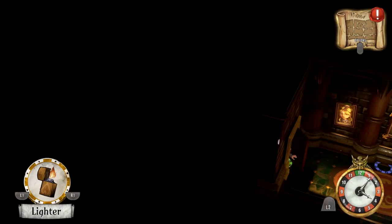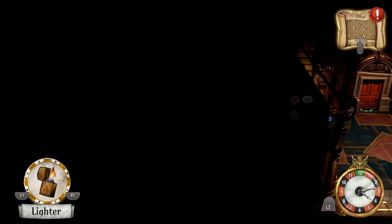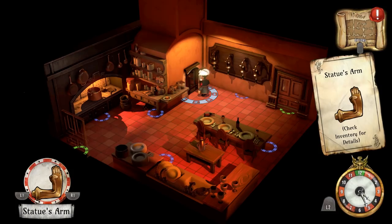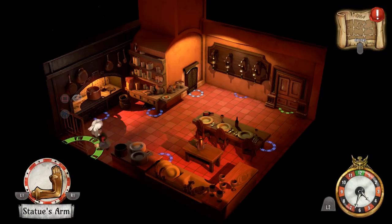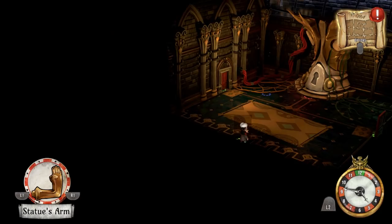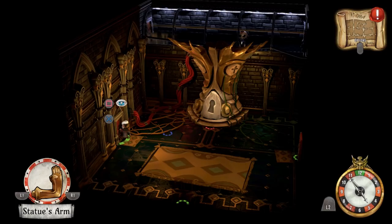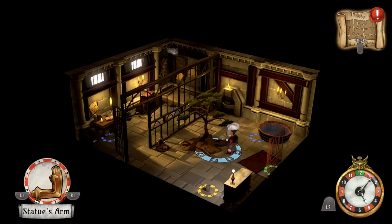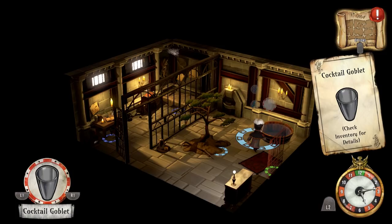We especially need the statue's arm, and we need a few other things which only occur after a certain time. We'll hit the left series of rooms first and then move on to the right. Starting with this room with a cocktail glass and a small tree — this plantage is firmly in the basement, which is very odd. We're going to fill the goblet up and water the tree. Perhaps a little water will help. It doesn't seem to have done anything, but the soil is wet.